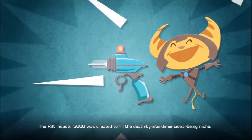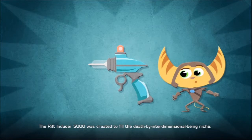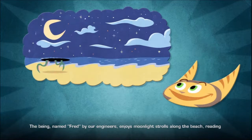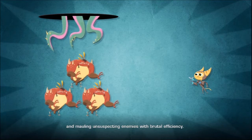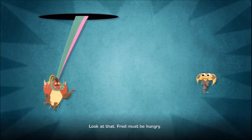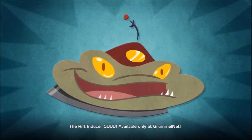The Rift Inducer 5000 was created to fill the depths-by-interdimensional-being niche. The being, named Fred by our engineers, enjoys moonlight strolls along the beach, reading, and mauling unsuspecting enemies with brutal efficiency. Whoa! Look at that! Fred must be hungry! The Rift Inducer 5000, available only at GrummelNet.